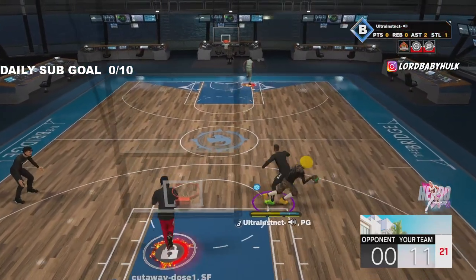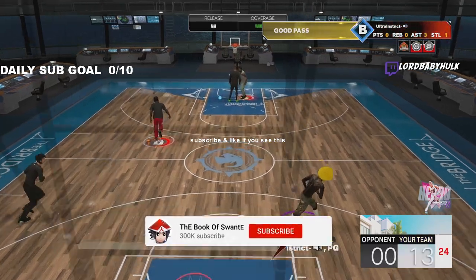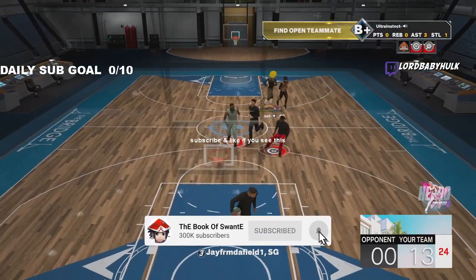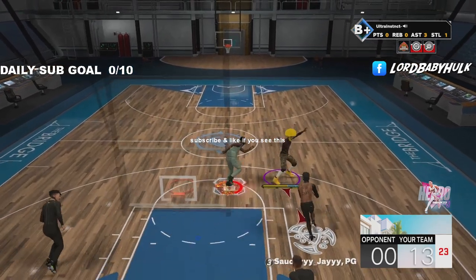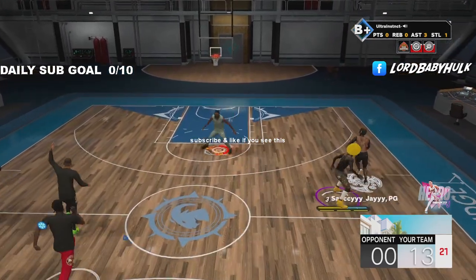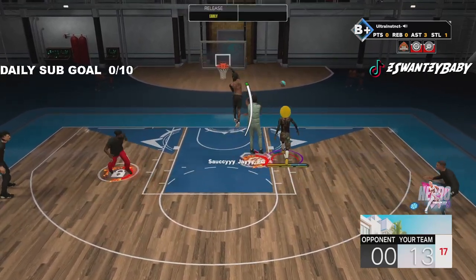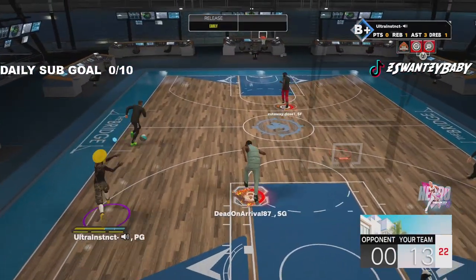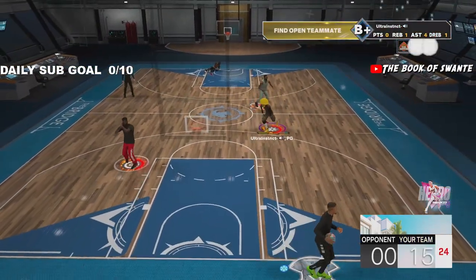It's the ISO guy sensei, the greatest in existence, and I'm finna show y'all the top three big boy center builds — one that can rebound like a god and shoot, big popper. We got the 99 rebound and the big boy blocks, you know, the real presence in the paint.